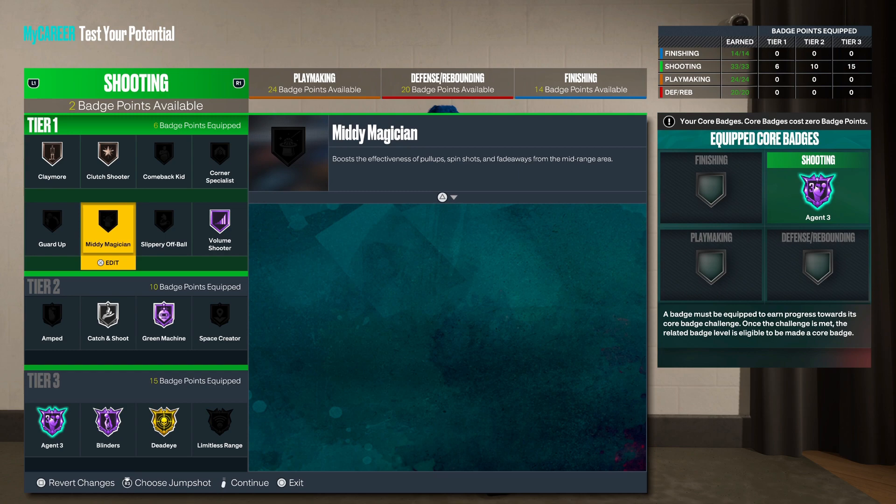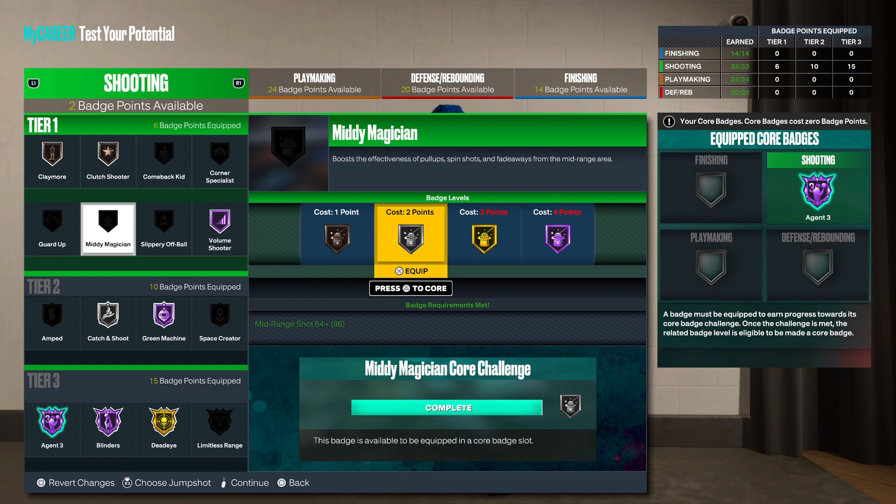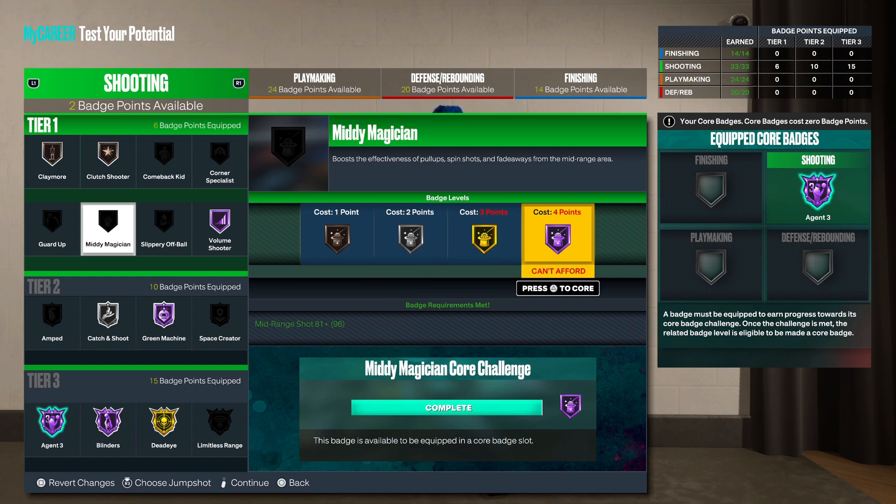Mini Magician is a great badge if you shoot mid-range, especially for bigger builds — small fours, power fours, and centers — particularly if you shoot fades. The KB fade is a tough animation and Mini Magician will be fire for that. I'd skip bronze since it's not really hitting; silver is good and you want to go higher if you can. It's a tier one badge so it's super cheap, and I do rock it on hall of fame sometimes — you notice it when it's on hall of fame.